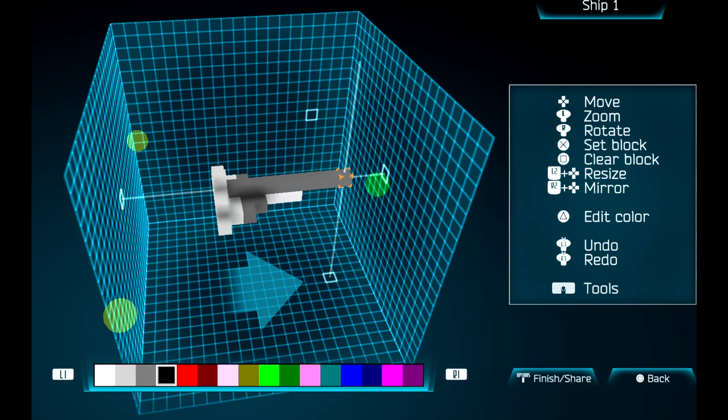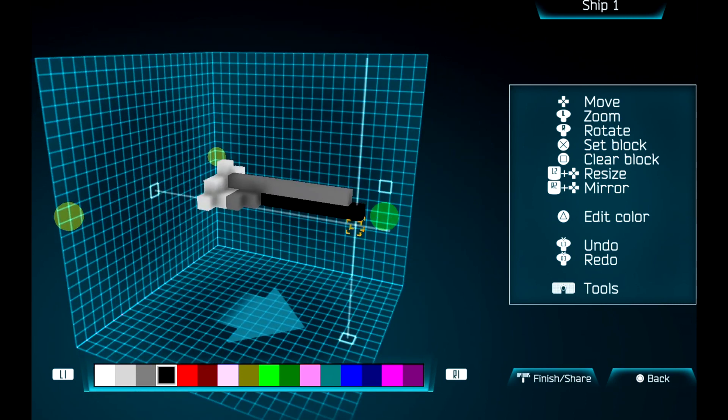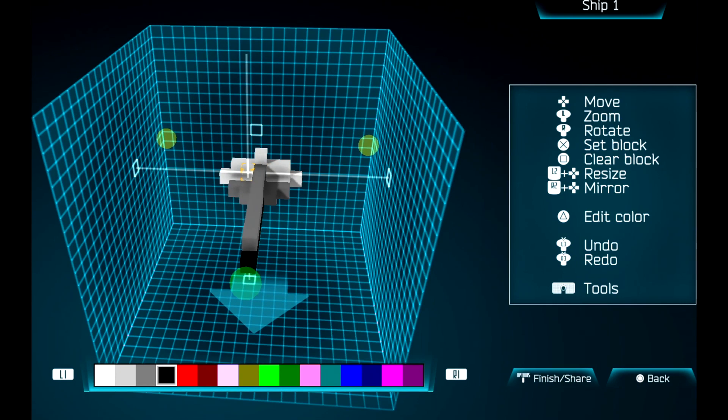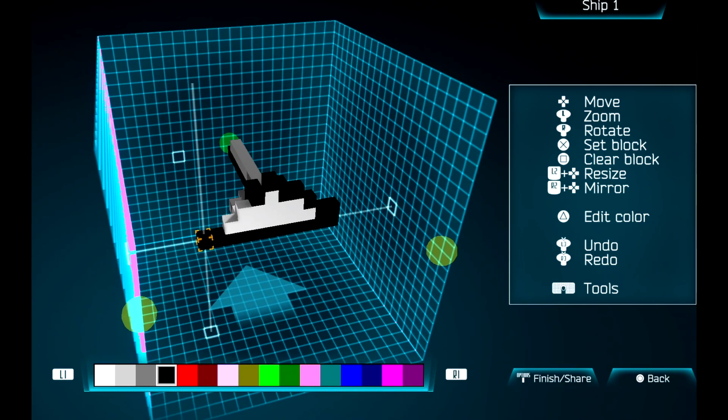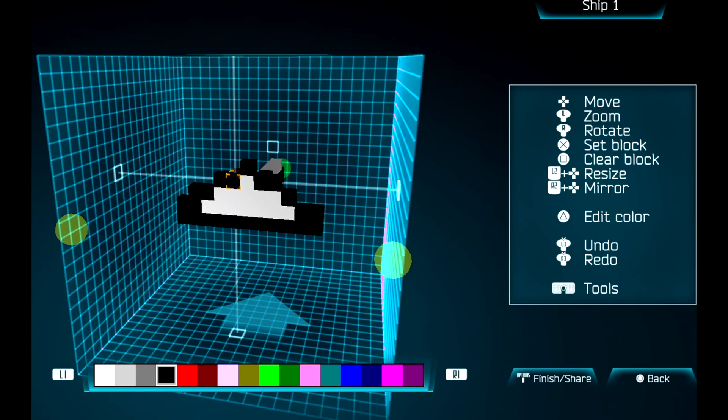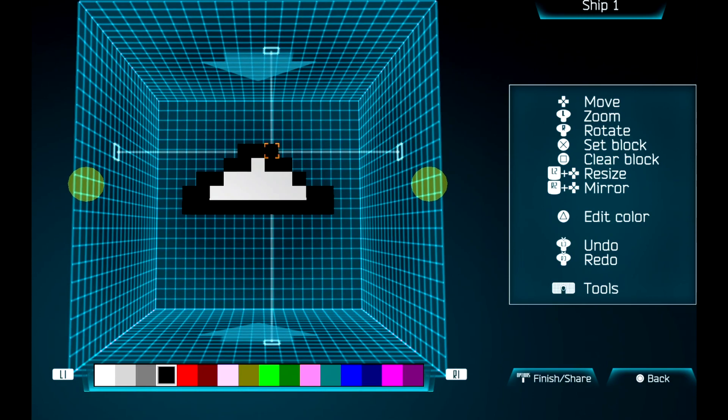The patch obviously contains a lot of fixes and improvements, and it offers what you're seeing now — the ship editor. It also contains the offline two-player mode, allowing two people to play offline. Here you're seeing the ship editor, which is pretty nifty. You can build a pretty big craft, but the hitbox is going to be the same no matter how big the craft is, so you can't cheat that way.